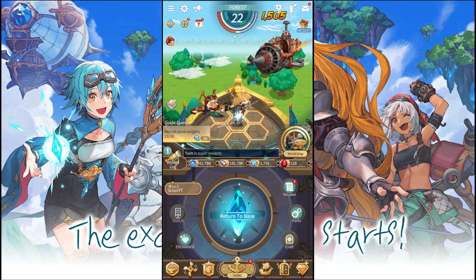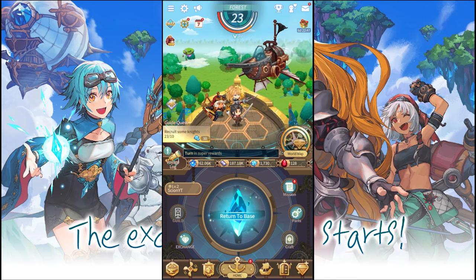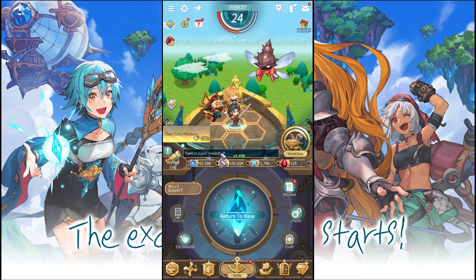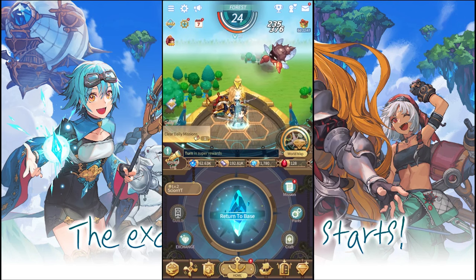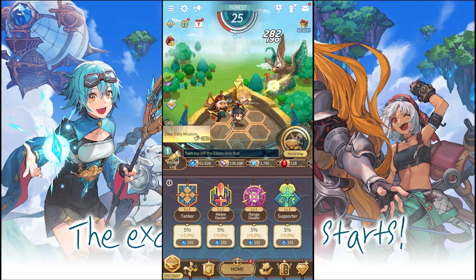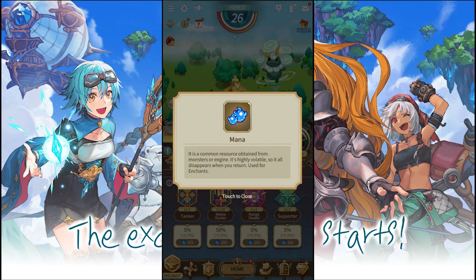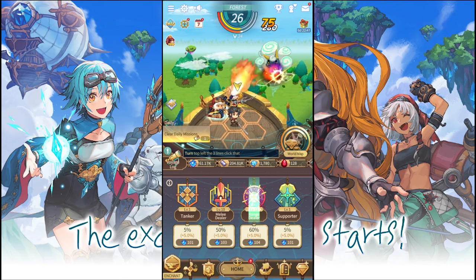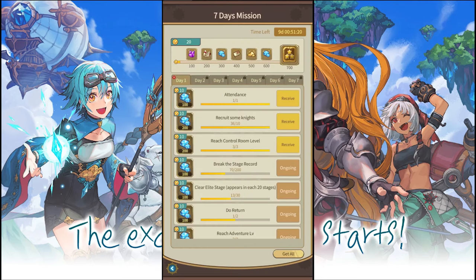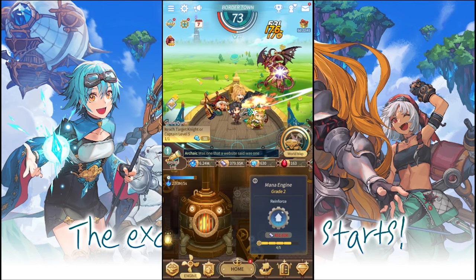It wasn't as dramatic as the other one. So as this is an idle game, what you basically do right here is upgrade your characters. You head over here and upgrade according to whatever you have — I have a melee and range right now, so we upgrade the melee. You can see the currency going down, that is what you use to actually upgrade as it progresses through the story.